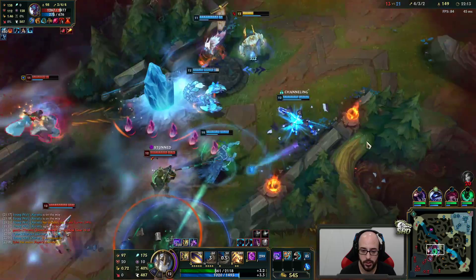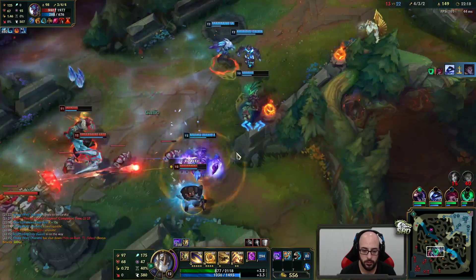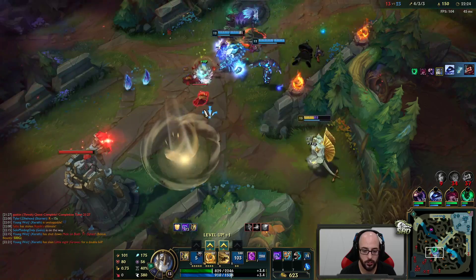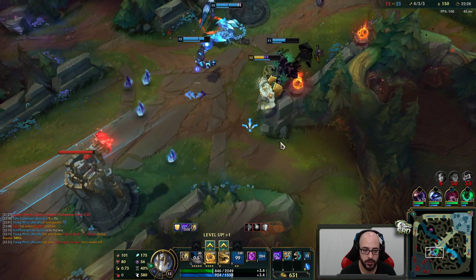Dragon for enemy team — we get one kill off of it, the shutdown. Went to Xerath, not too bad. I wish you could Protobelt while you use W — that'd be so cool. Unfortunately you can't do that, but Protobelt is still really good on this champion.